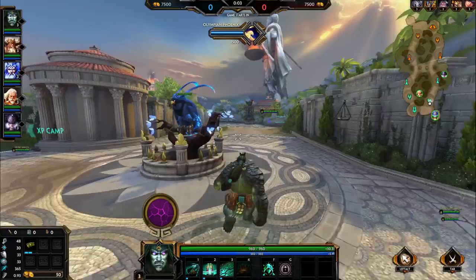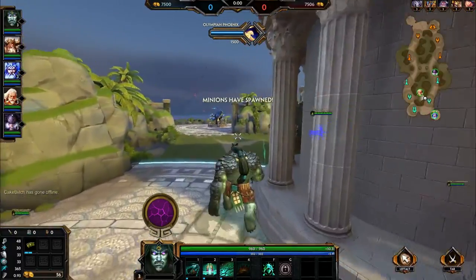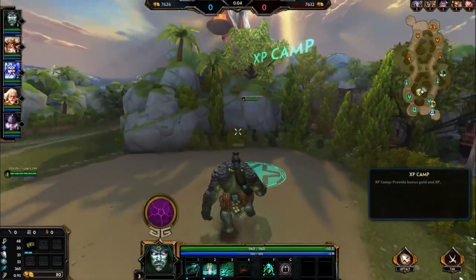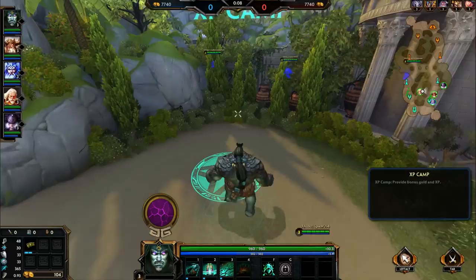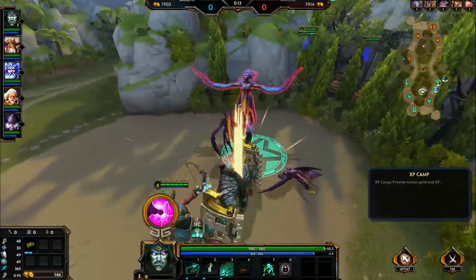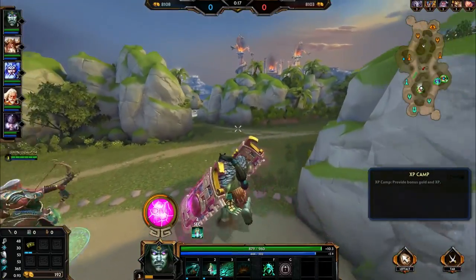Today we're going to be taking a look at Kabracken, who is a guardian in Smite, but I'm actually going to be playing him a little differently. I'm going to be playing Kabracken as a full-out damage mage, although I will be building some health items on him. The crazy thing about this build is that it will allow you to literally one-two shot your opponents.